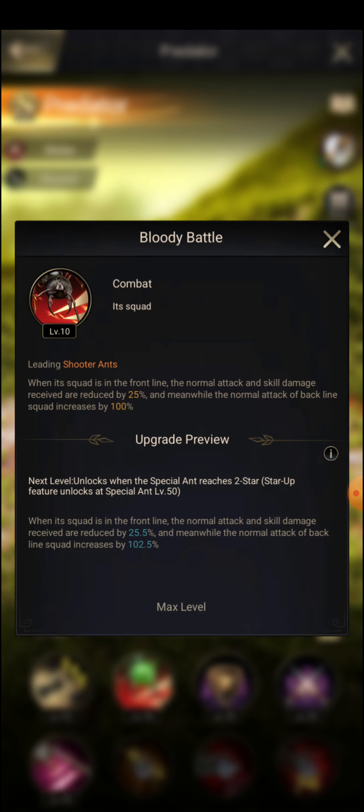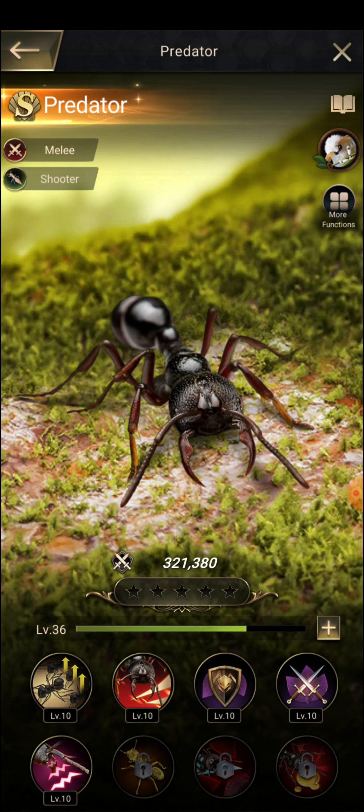The normal attack and skill damage received are reduced by 25 percent, and meanwhile the normal attack of the backline squad increases by 100 percent. So whichever special ant is leading the backward squad, that ant's attack will be increased by 100 percent.